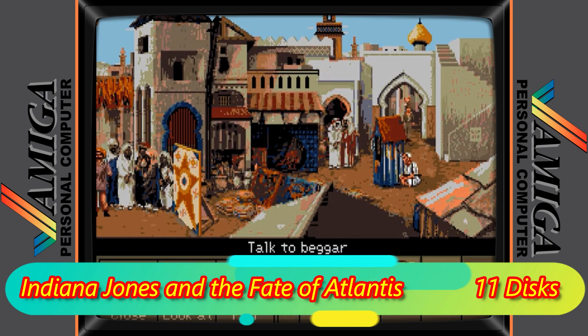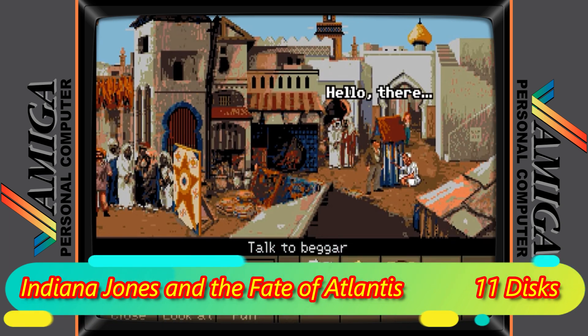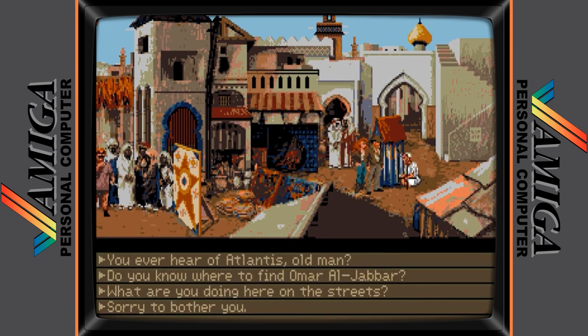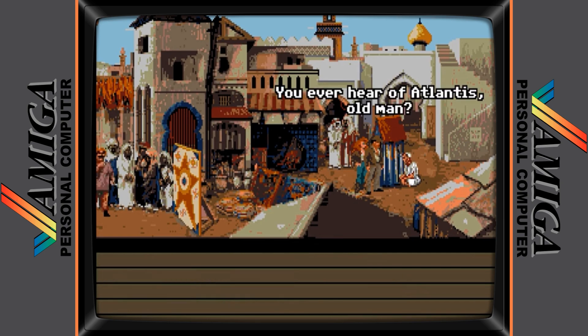Next up is Indiana Jones and the Fate of Atlantis. This is not only my favourite game on the list, but also in my eyes the best point-and-click game on any system. This game always gets overlooked for Monkey Island, but for me the fact that you were virtually playing as Indiana Jones in the movie was what made this game for me. It's 11 discs, but I'd have put up with 20 disc swaps for this game.